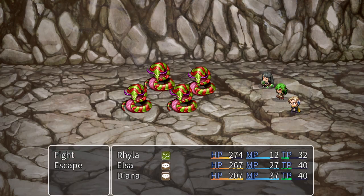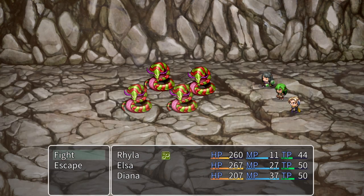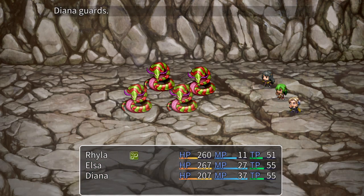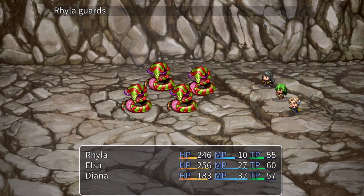I'm going to keep going until taunt runs out to show that once it goes away, the snakes will target anyone they want. I also gave Ryla a default counterattack, because that's supposed to be part of her style — the idea is attack me, she attacks you back. It's been working out very well. So now the taunt's been removed, and look, they just do whatever. They go after the healer, of course.